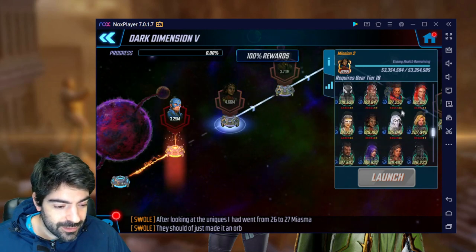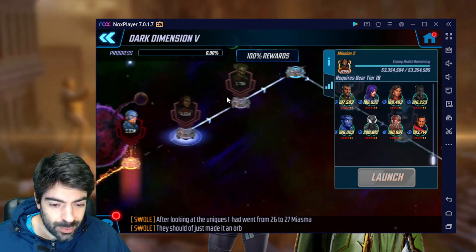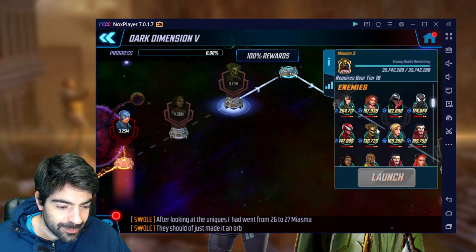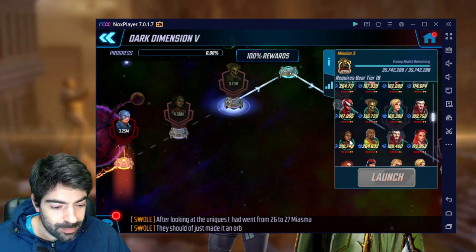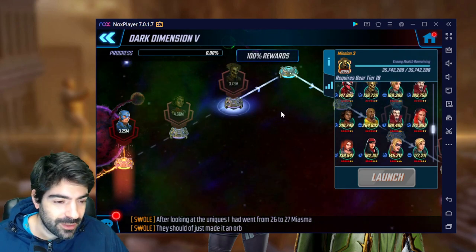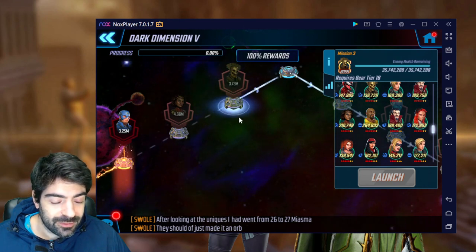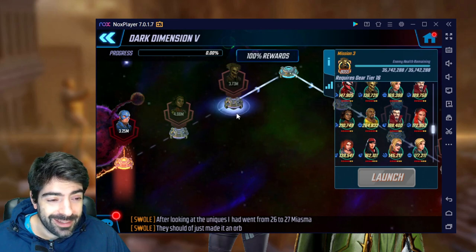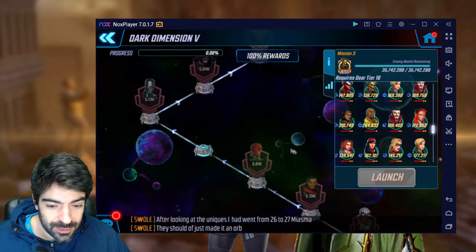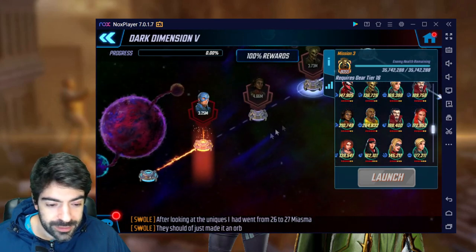We also have a few Silver Surfers, so that's going to require a few stuns — something to keep in mind when gearing up characters. We have Symbiote Spider-Man here which is a problem, and on another node we have Hela, Symbiote Spider-Man, a big Gregg, and Misty Knight. Overall though, Scopely was nice on us. Dark Dimension 5 is more similar to DD4 in terms of difficulty, until the last three nodes where it gets quite difficult.